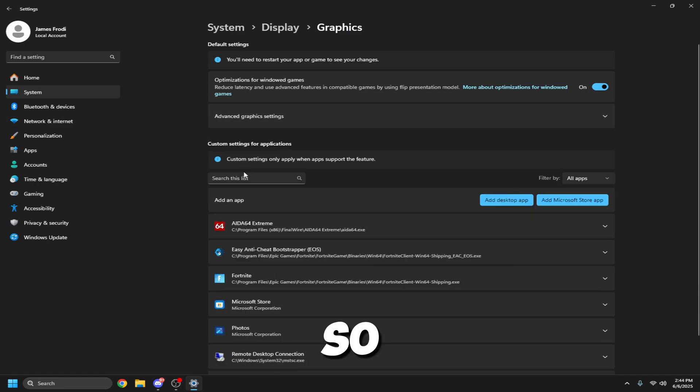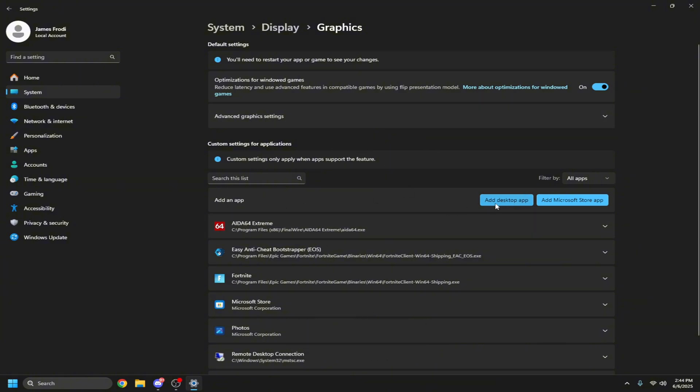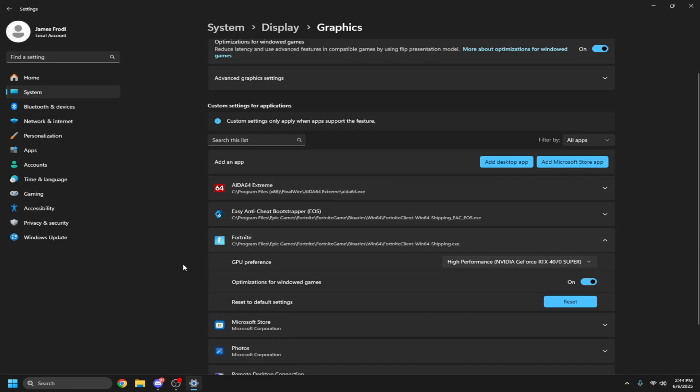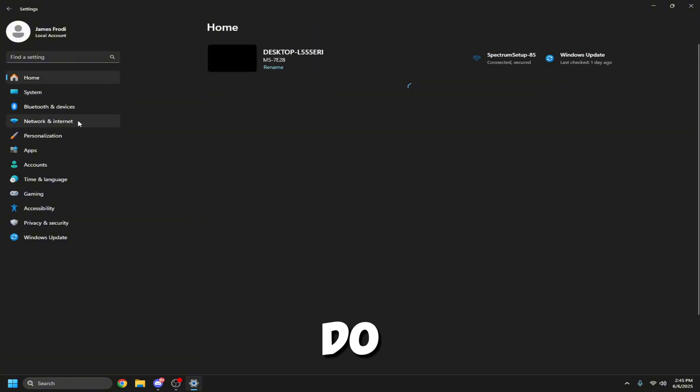Once you're in the Graphics settings, click 'Add Desktop App' and find your Fortnite game executable and add it — make sure it's the Fortnite game itself, not any of the other options. Once it appears in the list, go to GPU Preference and select your graphics card.